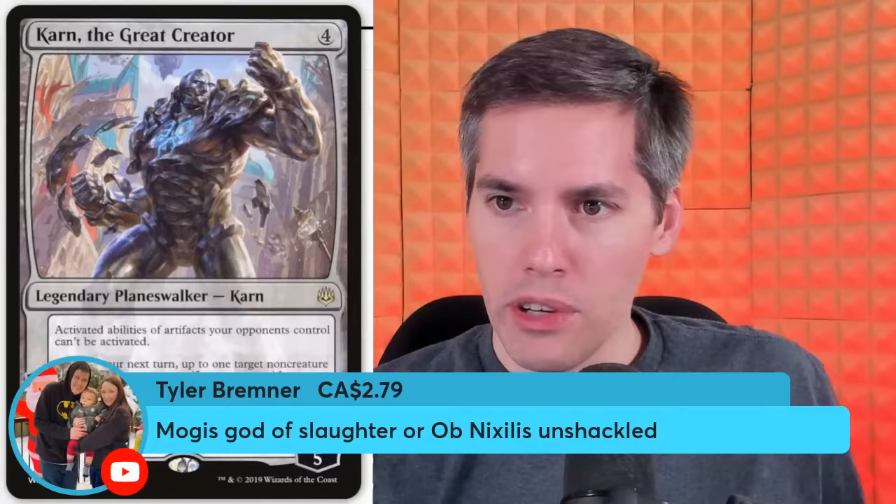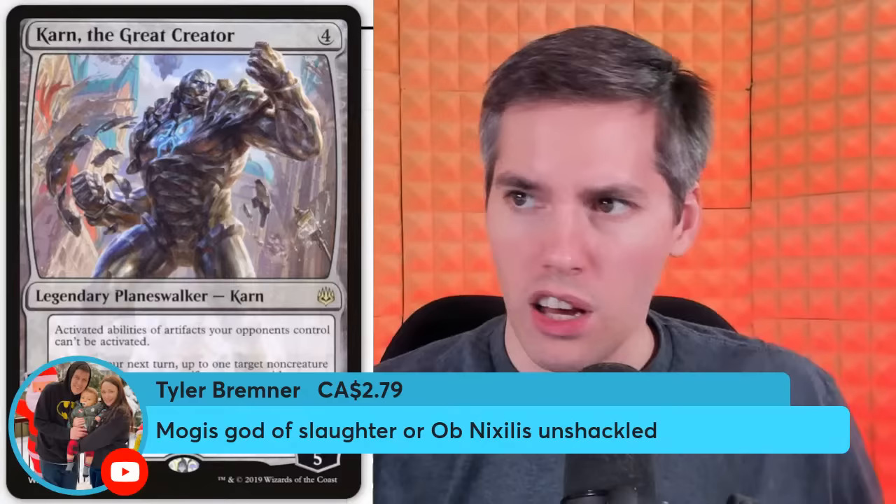Tyler Bremmer with Mogis, God of Slaughter. Red, black, 2-generic for a 7/5 God. Indestructible. As long as your devotion to black and red is less than 7, it isn't a creature. At the beginning of each opponent's upkeep, it deals 2 damage to that player unless they sacrifice a creature. You gotta give a holy sacrifice to Mogis. They sacrifice a lot to this thing.